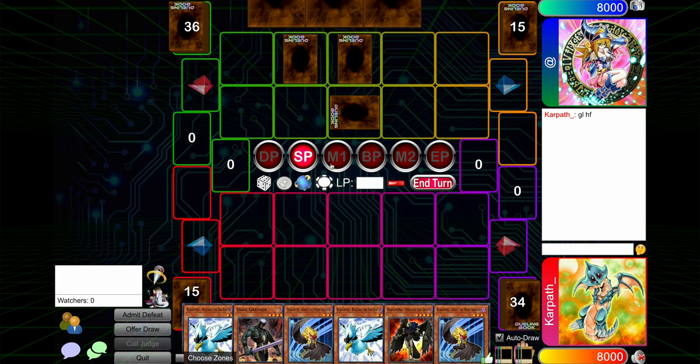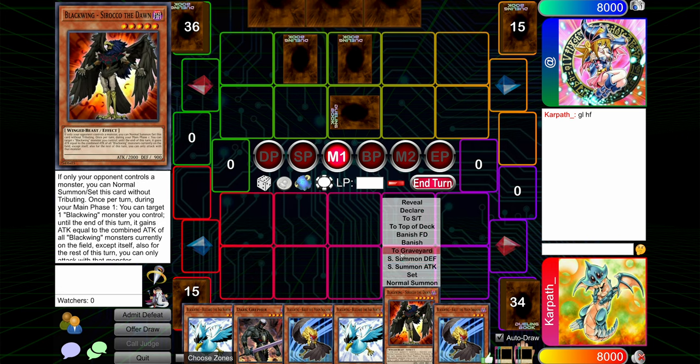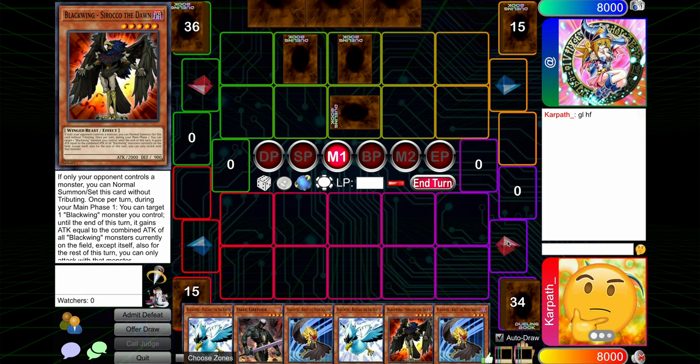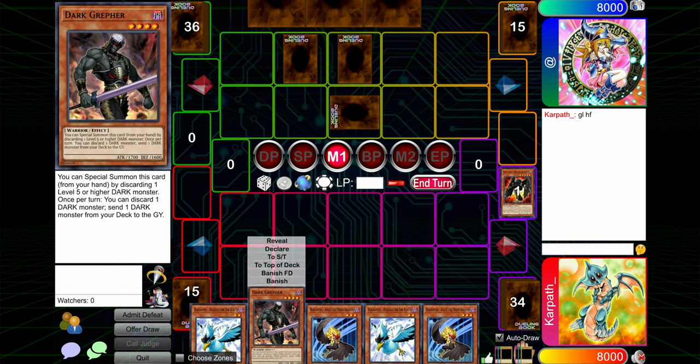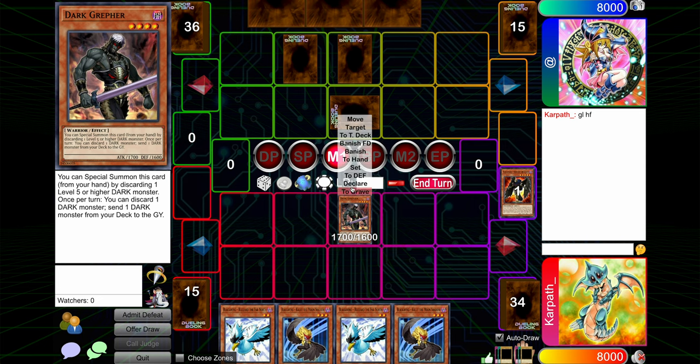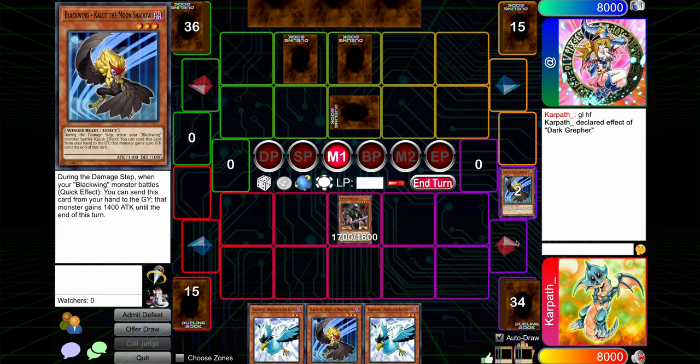How do we want to play this? That's a lot of Kalutes. We could send a Bora to turn on the Blizzard, or we could send Vayu. It's kind of bad no matter what I do. We could get aggressive with Grepher - pitch to special, then pitch a Kalute to send a Vayu, summon Blizzard, and go for Mistworm or something. Kind of feeling like that's the play. We could go Pyro. We don't even need to summon the Blizzard, though we could. We could attack first, then summon Blizzard. Yeah, I'll do that.